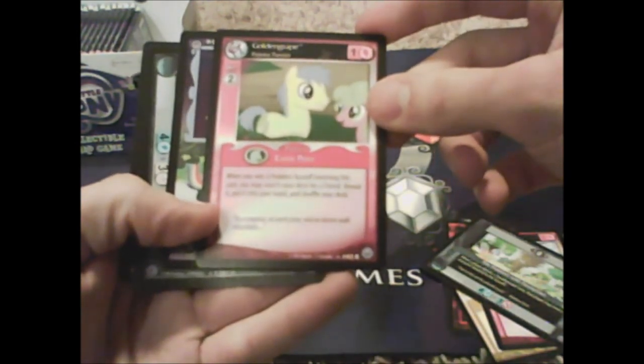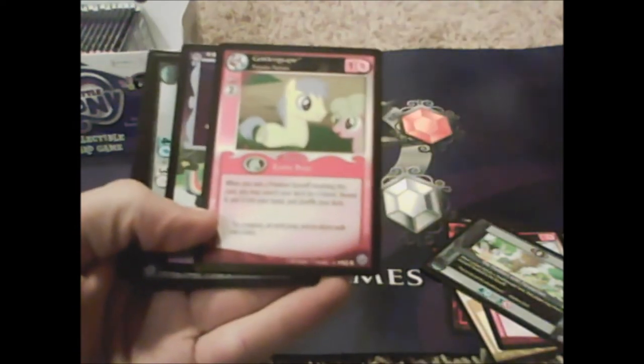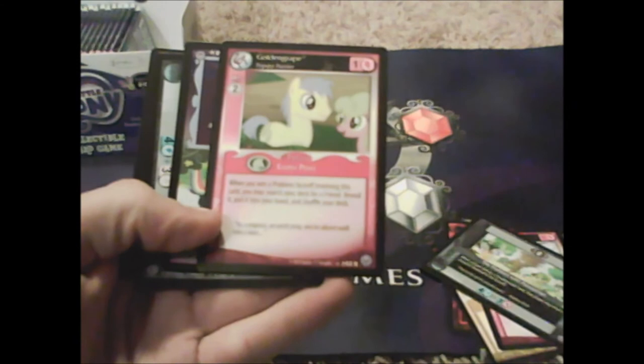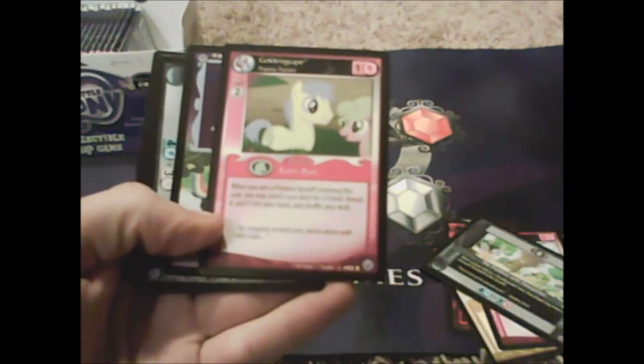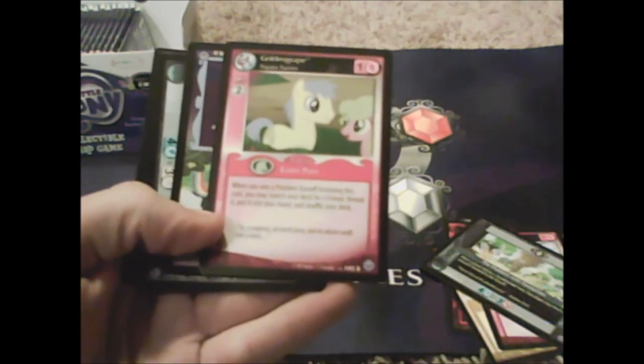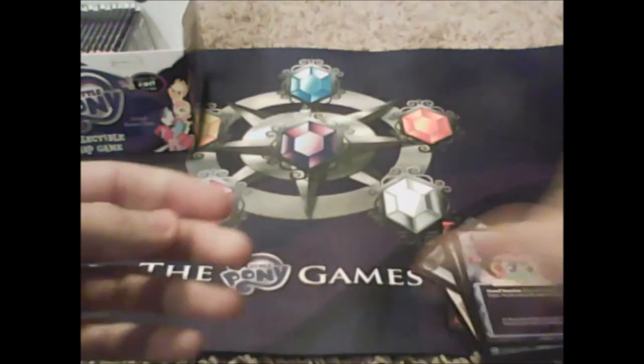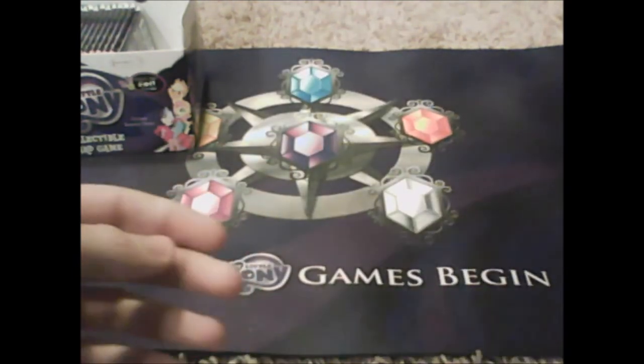More Applejack Plant Leader — I think this is my third one. Our rare is Golden Grape Popular Punster: 'when you win a problem faceoff involving this card, you may search your deck for a friend, reveal it, and put it into your hand.' He searches when you win a problem — that's cool. Clearing Gloomy Skies and A Vision of the Future.